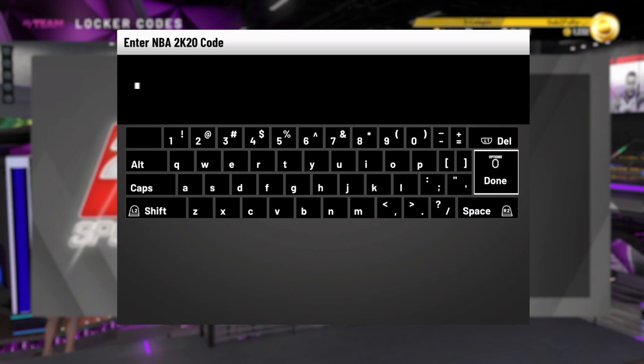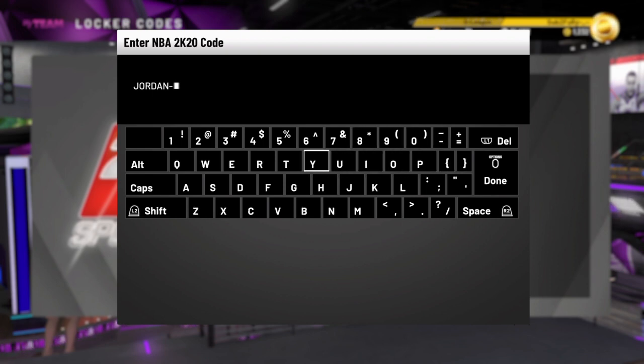Subscribe if you're new so you can get the latest tips and locker codes for 2K MyTeam, and turn on notifications so you get the locker codes as soon as possible — like this one. The code is JORDAN. Comment below what you get from this locker code. Hopefully you guys get the diamond MJ — it's the best reward by far.